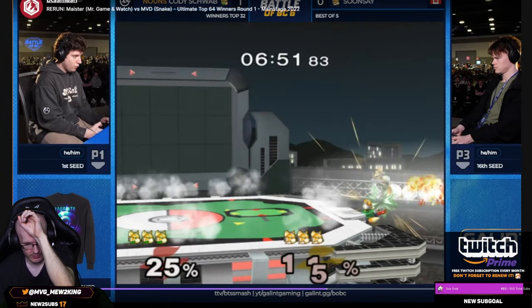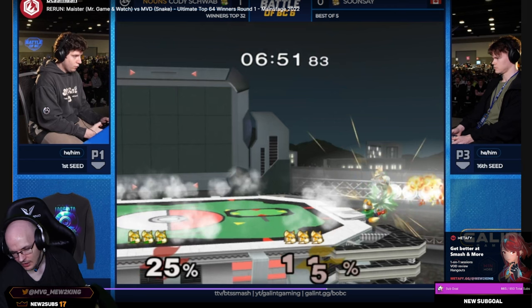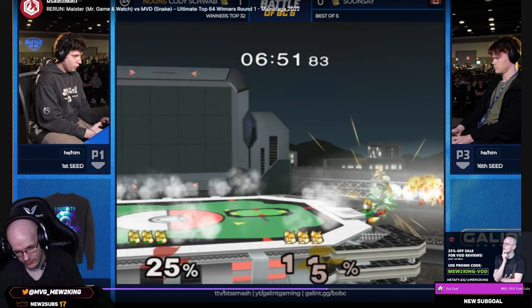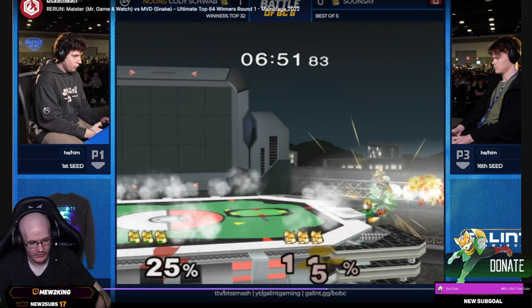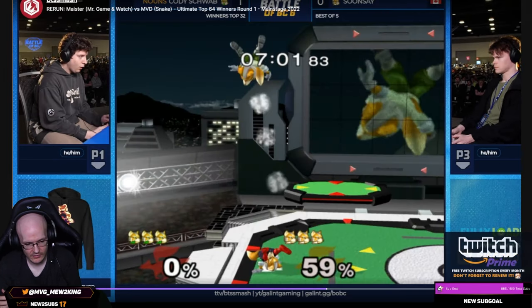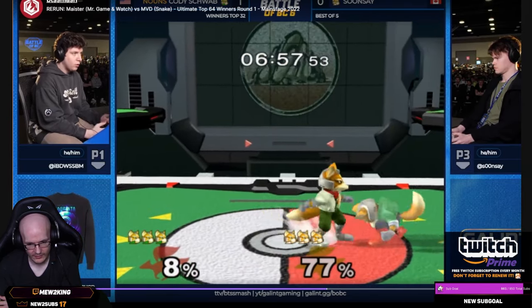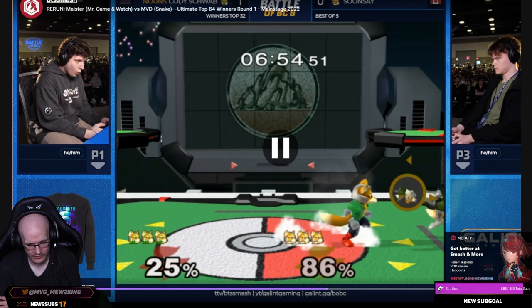Now that down-smash is old-school stuff I used to do. Basically, if you're in a Fox ditto and you move up to them and slide toward them with a down-smash at the right distance, spacing, and timing, you can cover mistech, tech in place, and also hit the tech roll towards you — covering up to three options or even up to four at the very edge sometimes. It's really good in the Fox ditto.